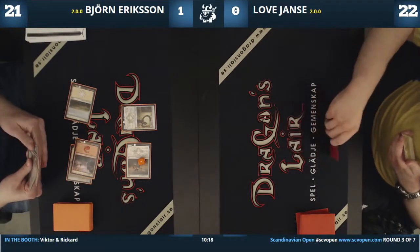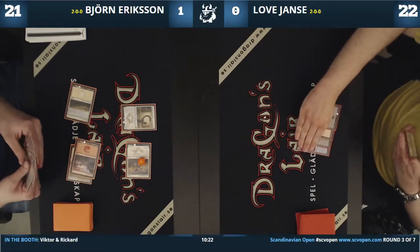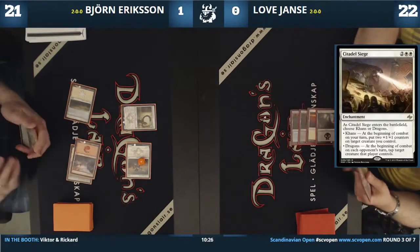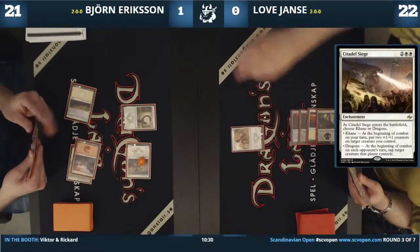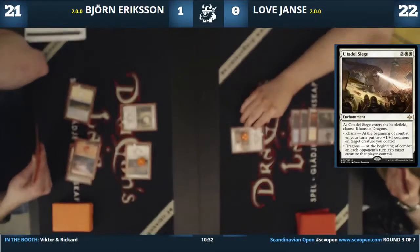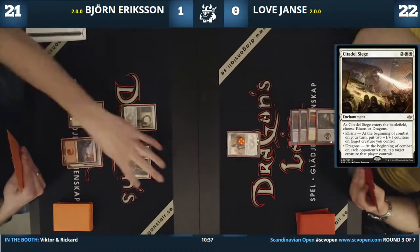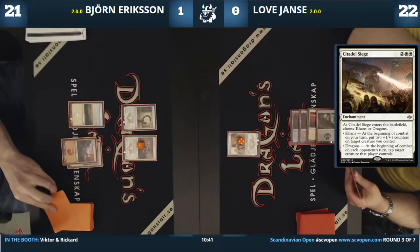Anafenza is going to outlast. Björn is going to play Herald of Anafenza — we just talked about it. Does Björn have the Siege in hand? Yes, he has the Siege and a Plains to go with it. This is looking really bad. He could play War Shrieker. He does have 5 lands for that. Love is also playing a good rare card here.